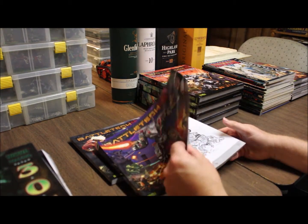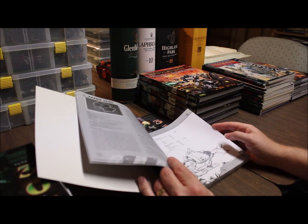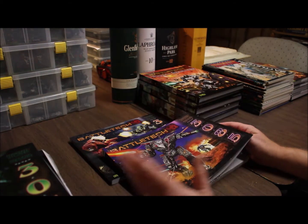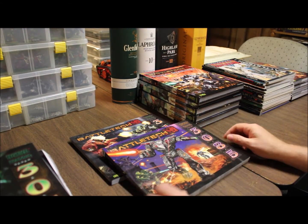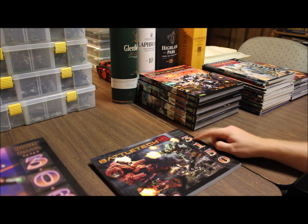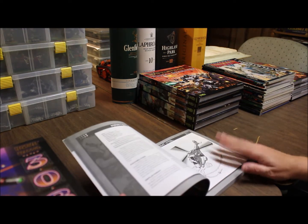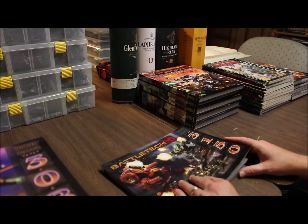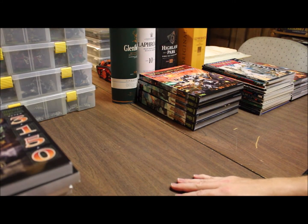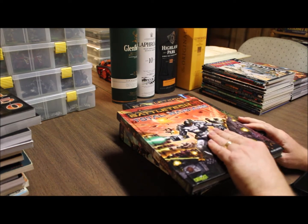Then there's the 3075 era and 3085 era — one of those is actually signed by one of the artists. The Com Guard had a civil war and Word of Blake broke off from them, so you have the Com Guard versus Word of Blake civil war. Some of these books represent that conflict. Then there's 3145 and 3150 — I think those must be upstairs, my son's probably reading them. The newer stuff progressively moves things forward so the game isn't stagnant like some other game systems.